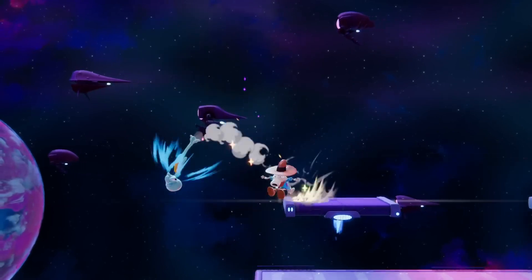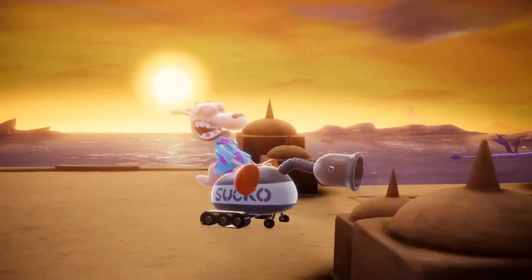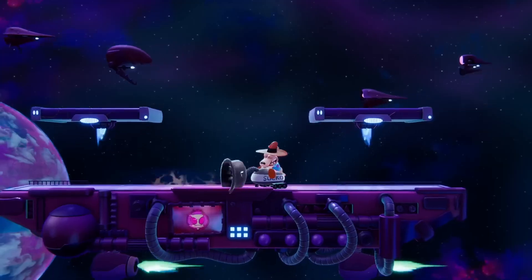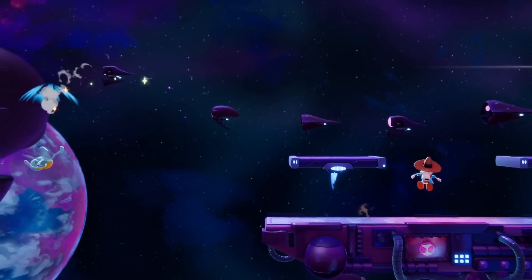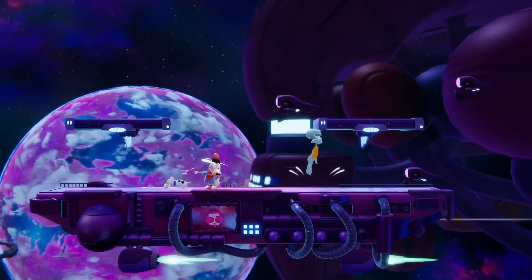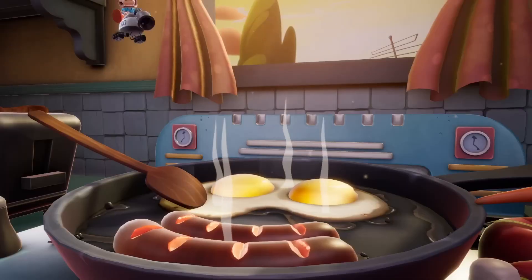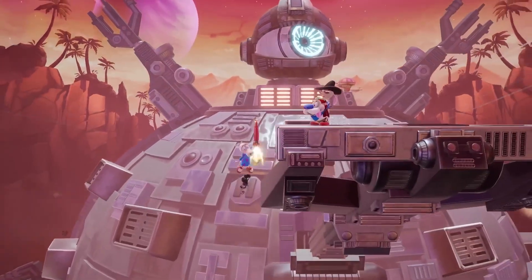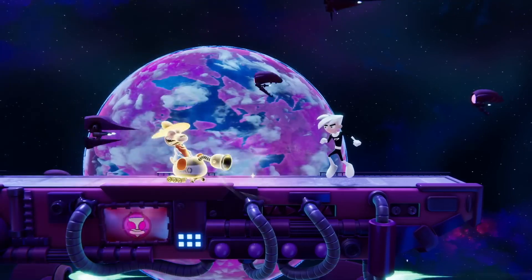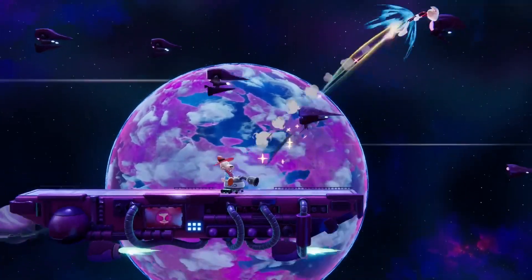Rocco's side special is the most help-o-rific household device on Earth, the Suck-O-Matic. When activated, Rocco will ride the Suck-O-Matic into battle, pulling in and throwing out any enemies or dogs that happen to be in its way. While it won't do your taxes or cook for you, it can be used to get back to stage if you get knocked away. The slime version of this move is slower but a bit stronger, and its enhanced sucking strength can even pull enemies in from a distance.